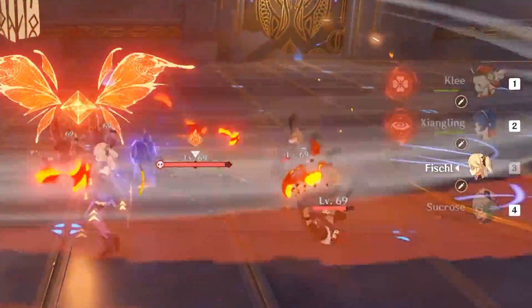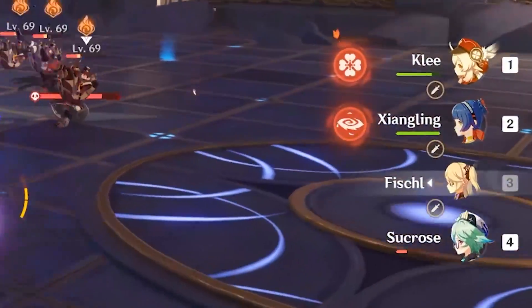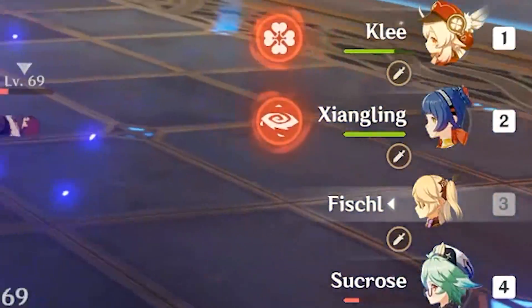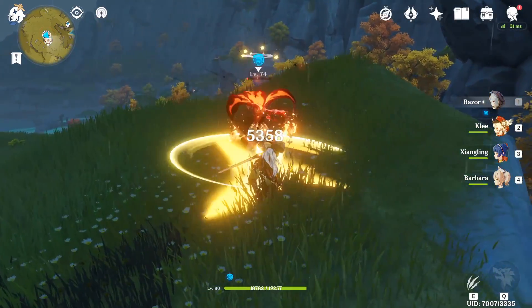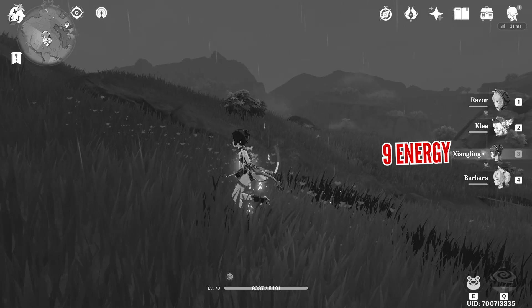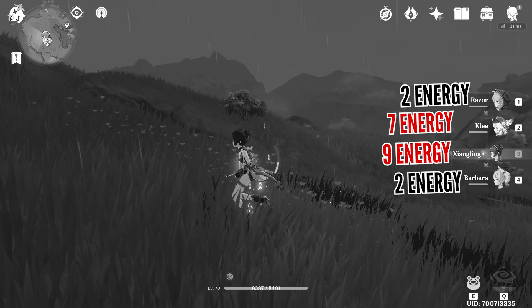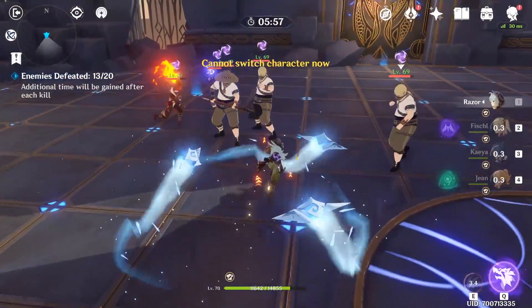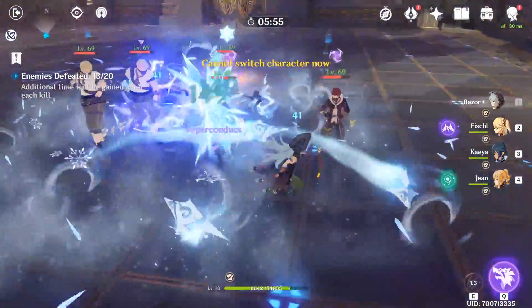Particles and orbs also transfer energy to everyone else in the party, except they will get less energy but still benefit from matching element types. To solidify your understanding: if Xiangling picks up a Pyro elemental orb, she will get about 9 energy points, and the rest of the team will get about 2 points each — except for Klee, because she is also Pyro and will receive roughly 7 points. You can see just how massively different energy gains can be based on elemental alignment.